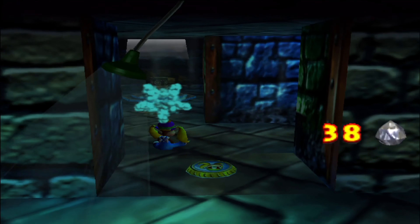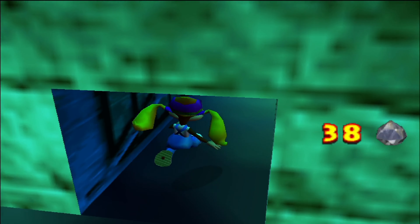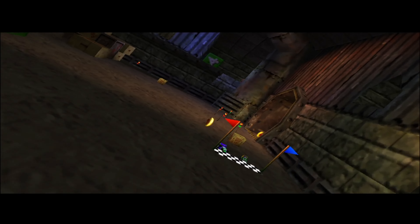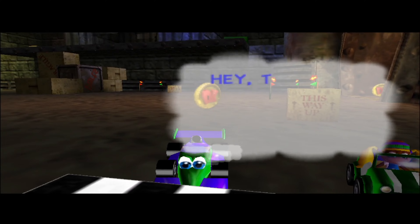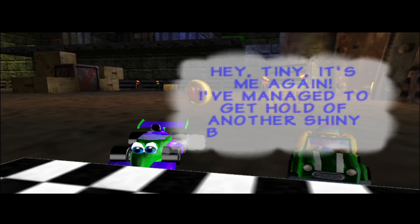It is indeed through the monkey ports in the ballroom. Now let's go get the golden banana, shall we? Minigame time. We have a race in Frantic Factory. That's random. Hey Tiny, it's me again. I've managed to get hold of another shiny banana.